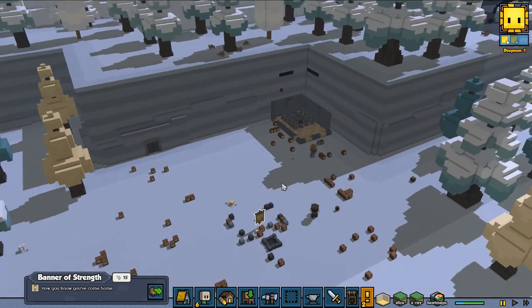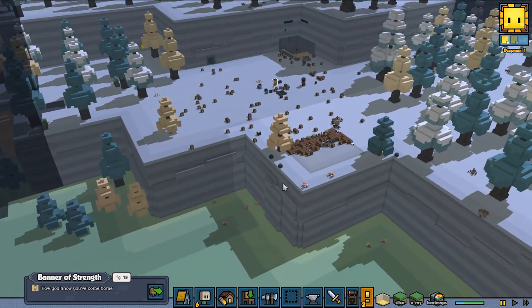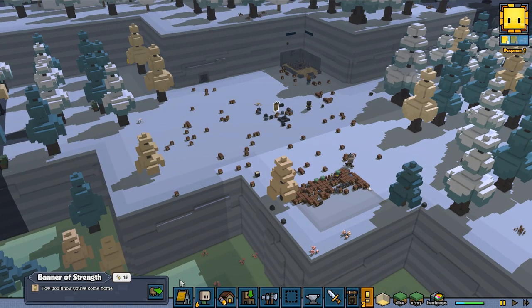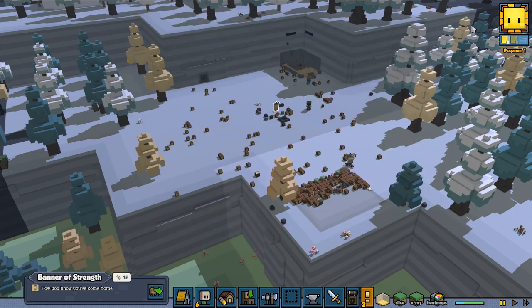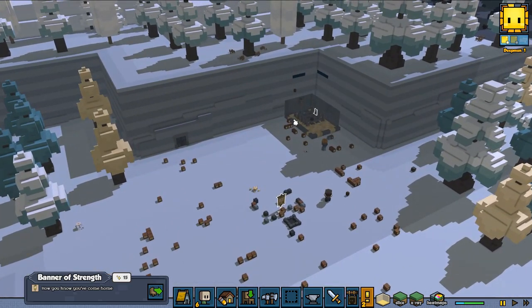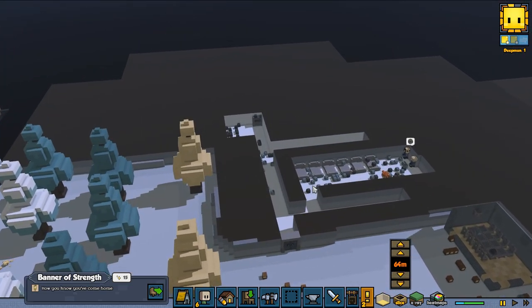First thing first, we're going to focus on our cook because I want to get the food up and running. I don't have a trapper yet — no, we don't have a trapper — so we're going to focus on the trapper and the cook.